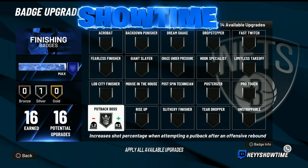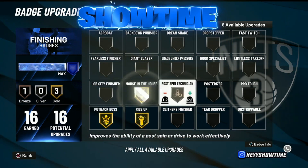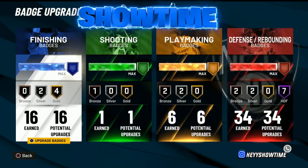One more finishing badge worth mentioning is Putback Boss — it's a cool badge that can definitely be used on silver and you can get away with it. After that we can move on to other badge categories.